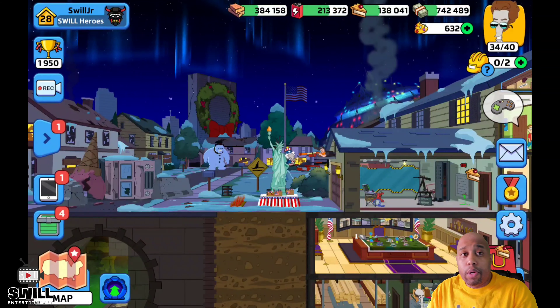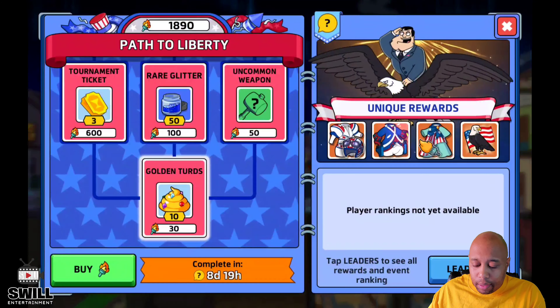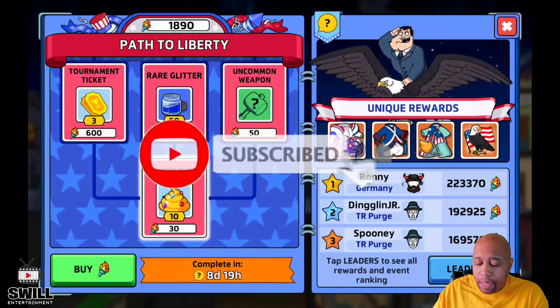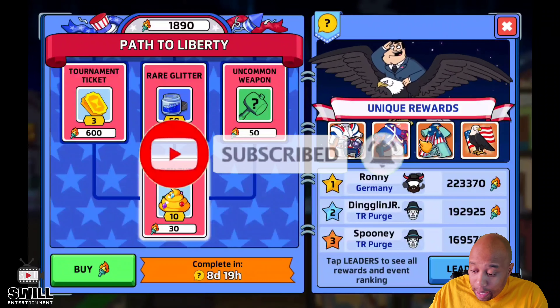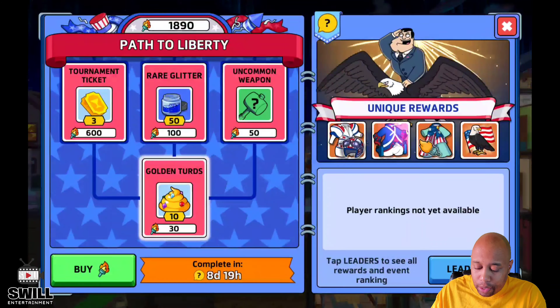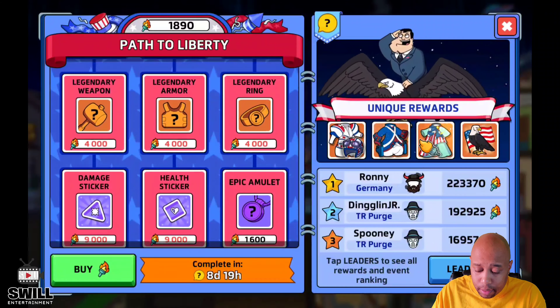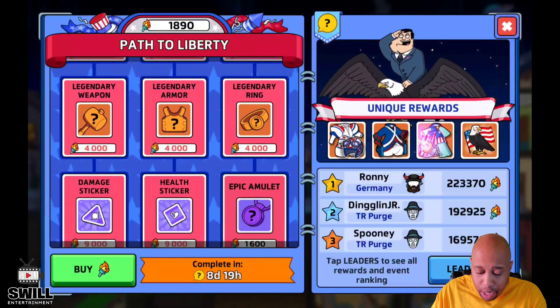Welcome back to the Swill Entertainment channel. We've got more Liberty Path action. I'm playing my low account and haven't gotten anything on it yet, but on my main account I did manage to get the warrior armor last night. It's a straight grind, guys — straight grind — and I'm going to try to do the same thing on this account.